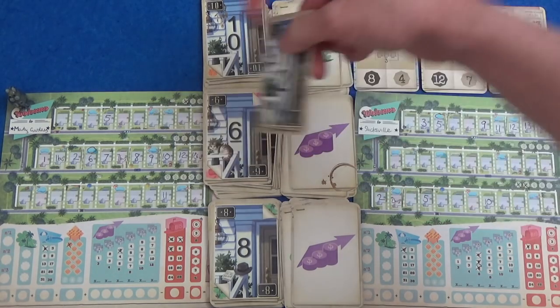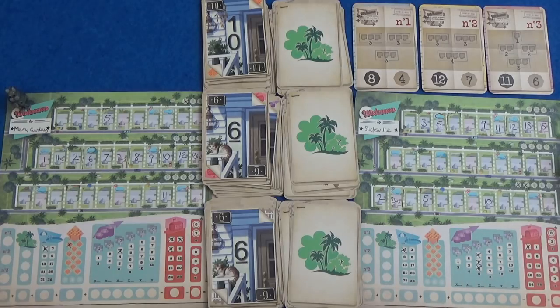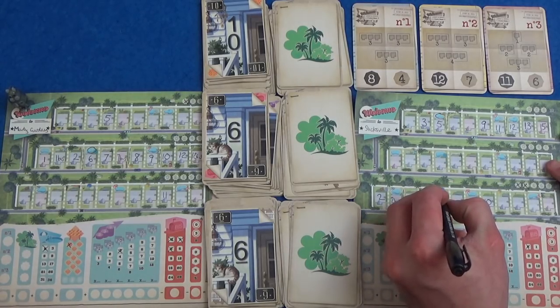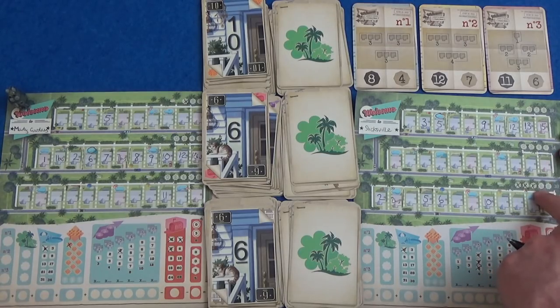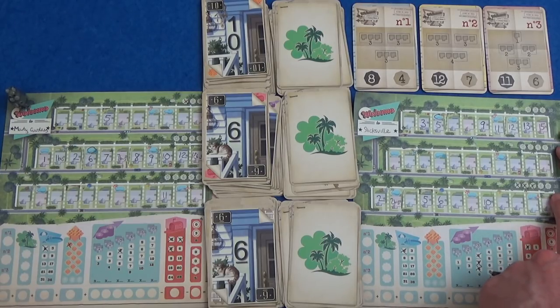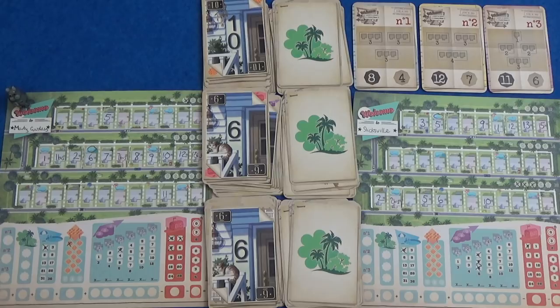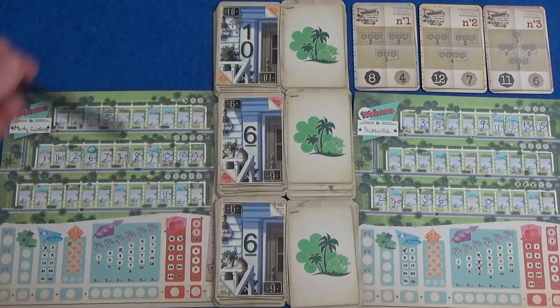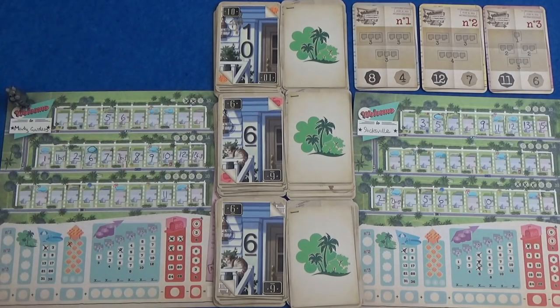Next round: we have 10 with a park, 6 with a park, and 6 with a park. I'm definitely going to take 6 with a park because I can't take 10, and I would really like this — that's worth 6 points now, then it's 8, and then it's 18 if I can get all the way along with this. I think Marty's going to continue with his park up here and increase this one.